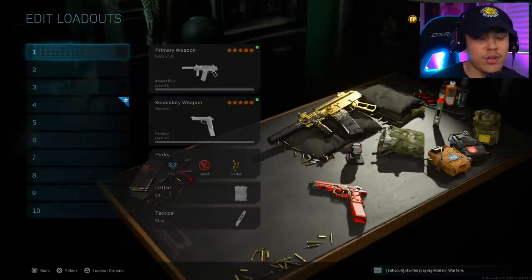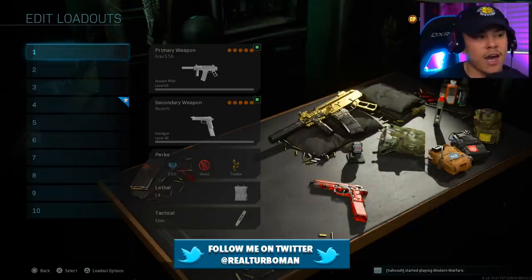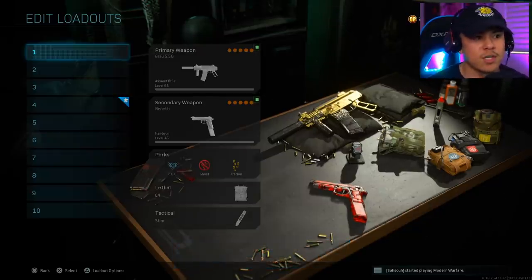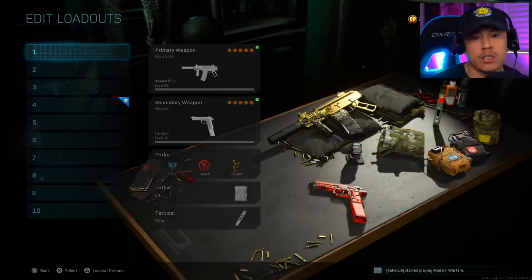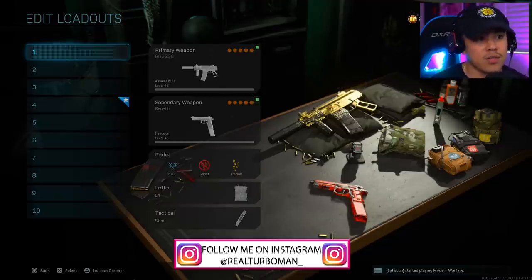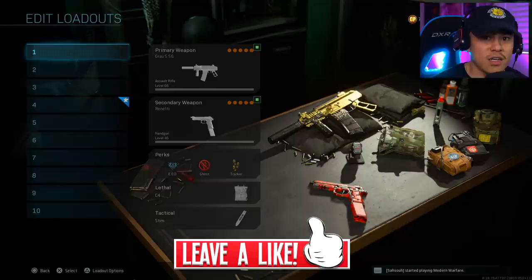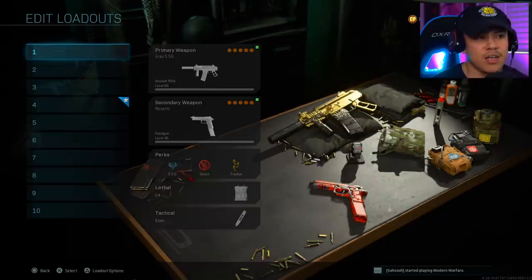Welcome back to another video. A brand new update just came out and I'm about to hook you guys up with 10 solid best class setups that you need to be running after this new update. A lot of these class setups are based off of me being a solo player, trying to be as stealthy as possible. I play passive aggressive, but regardless, these setups are designed to give you the best mobility, highest chances of getting more kills and less deaths, based on flanking.